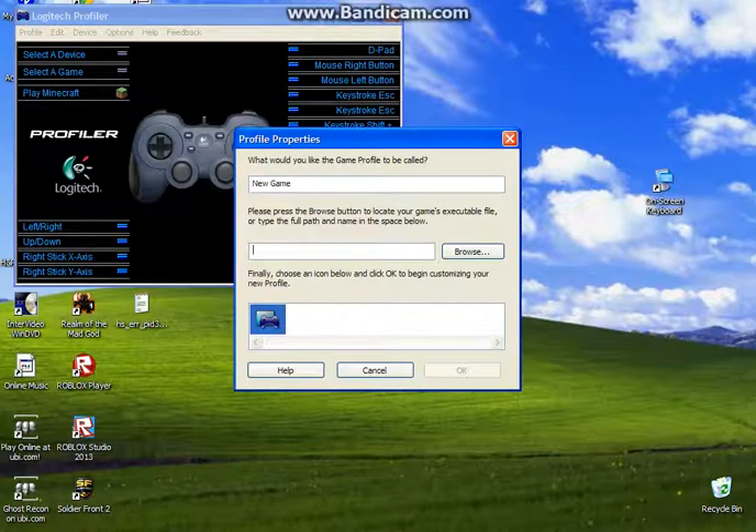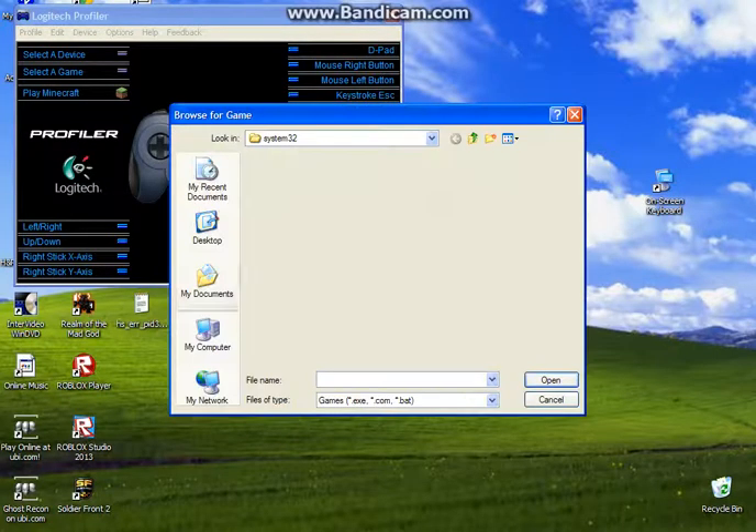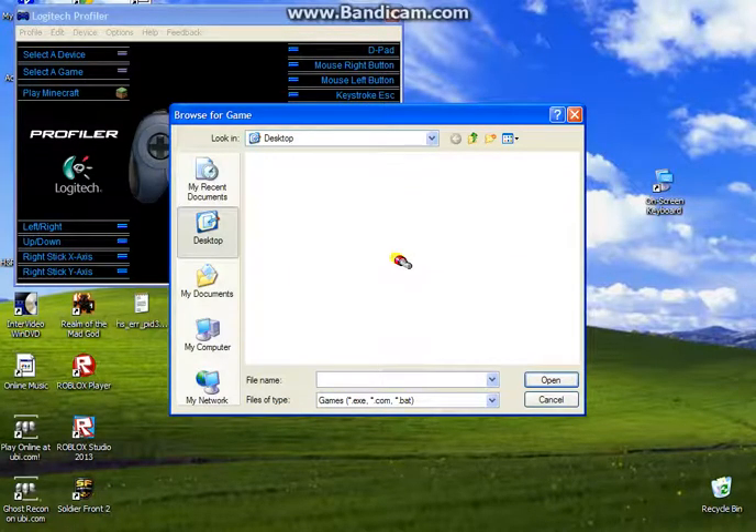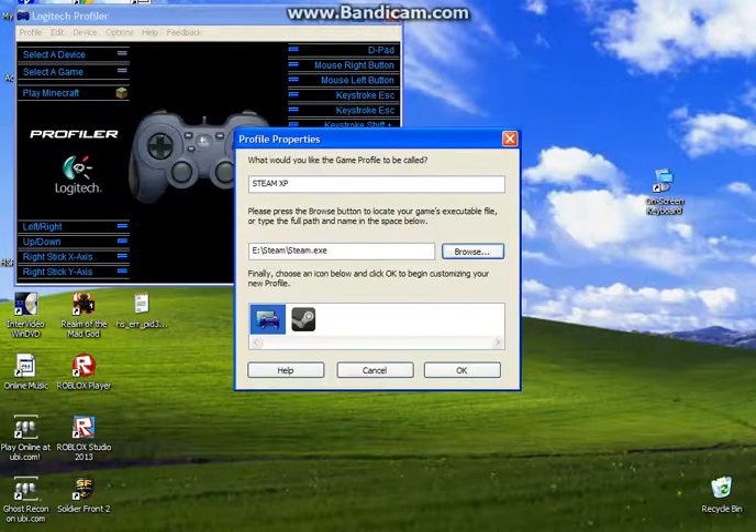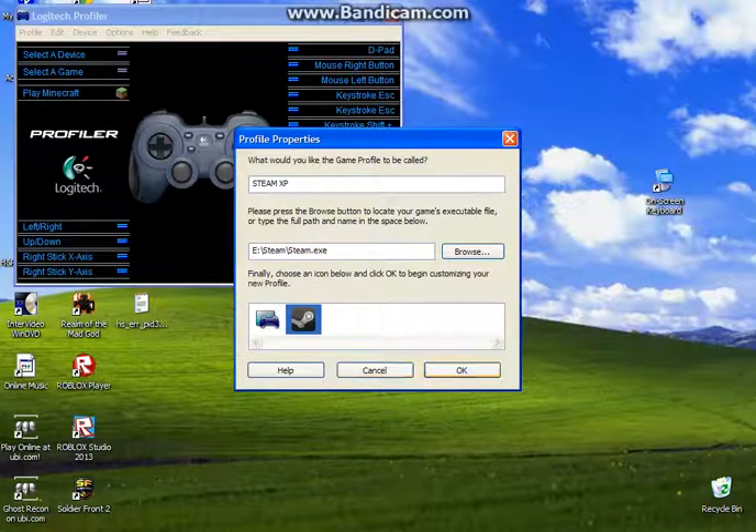I'm going to go ahead and name it 'Steam Experience.' I'm going to browse for a compatible game - I've got a shortcut on my desktop. I'm going to do Steam, open it, choose my icon, and press OK.